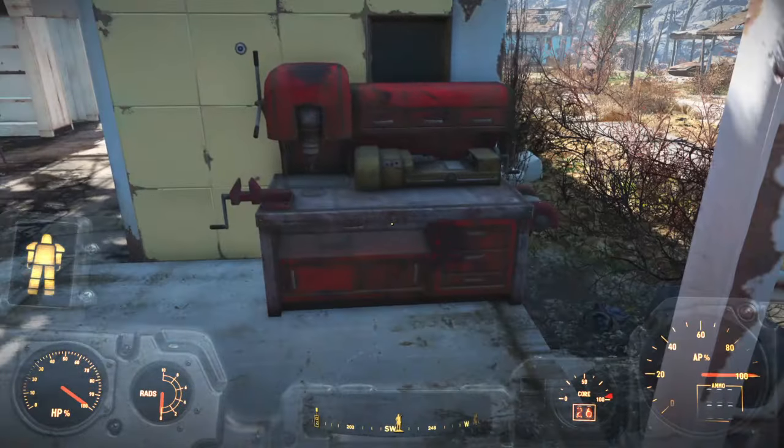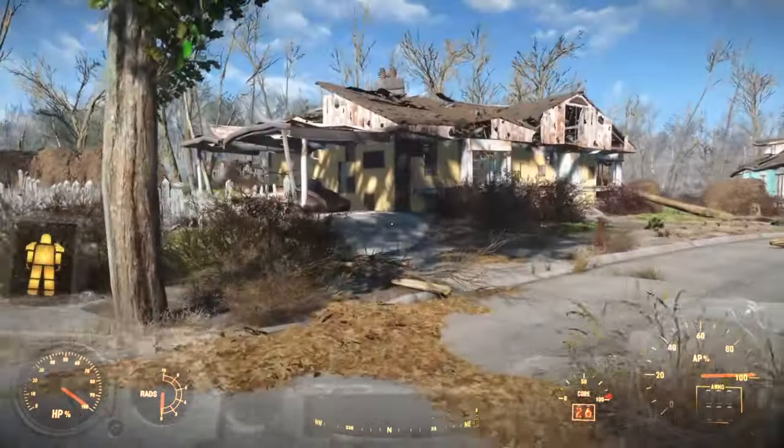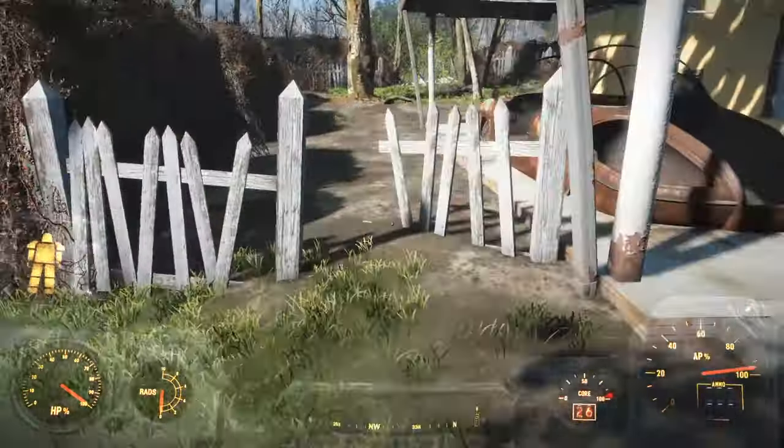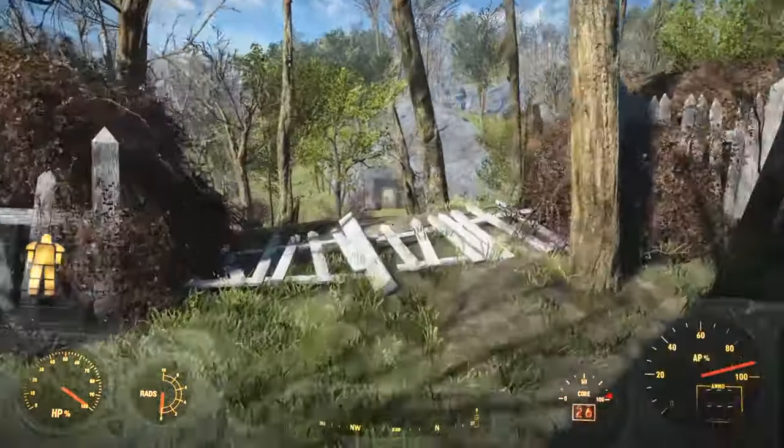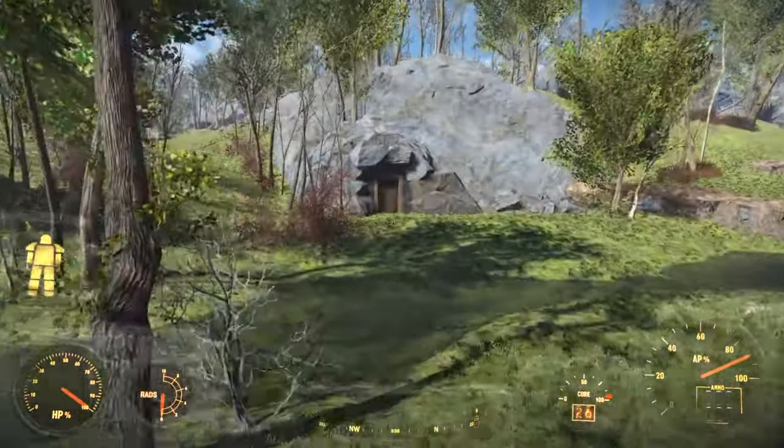Alright, now you're in Sanctuary, you're at the workbench. Turn directly around, go to this yellow house, through that crack in the fence, through this crack in the fence, and that's the door right there.